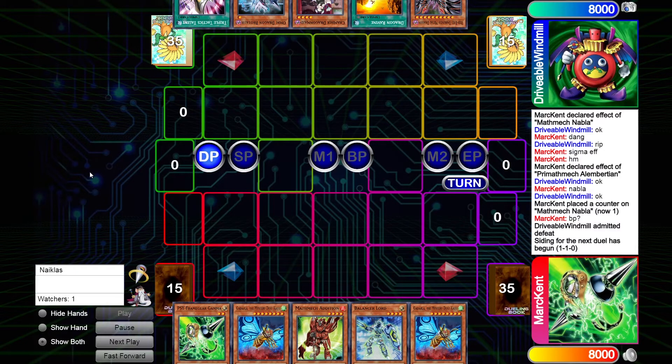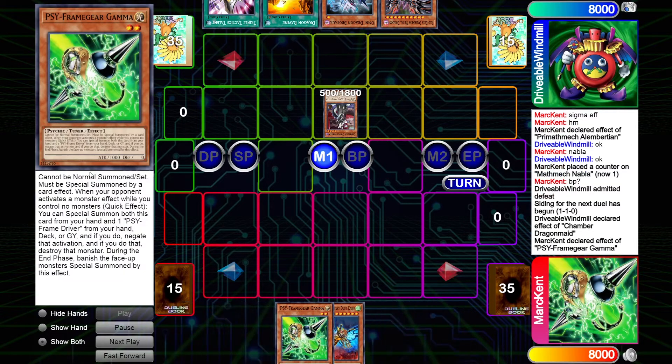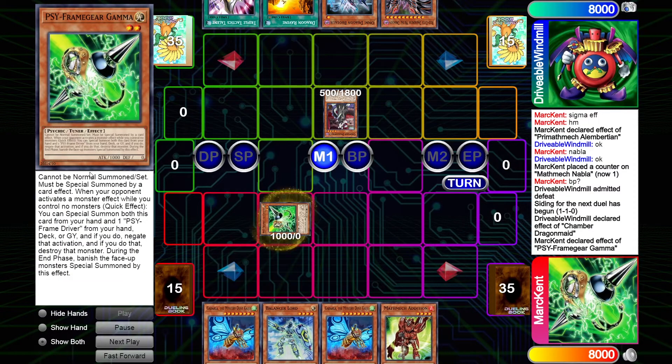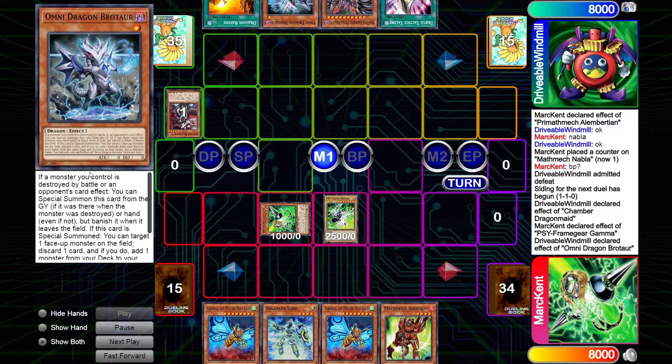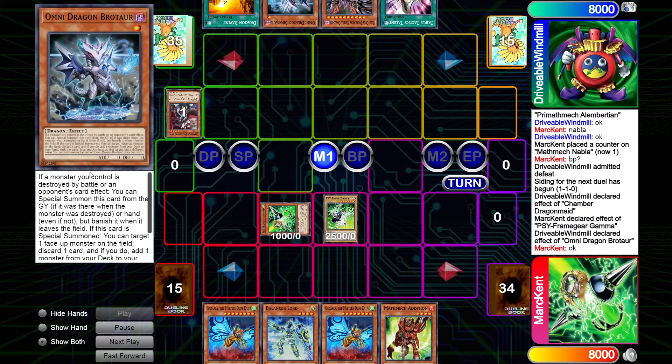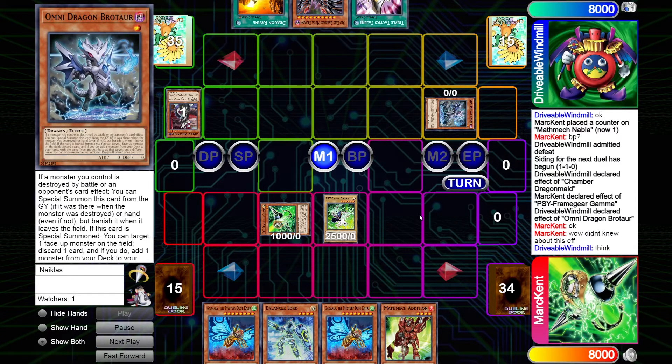The Gamma will be used on the normal summon of Chamber. If I didn't know Windmill's hand I'd like that play, but now that I know their hand I really don't — we're going to see Bro'Tar activated, and Tactics is alive too, which is really unfortunate. That's going to get special summoned, and Mark Kent says they didn't even know about that effect of Bro'Tar. Dragon Link just has so many good cards it's actually crazy.